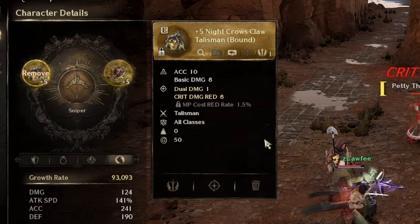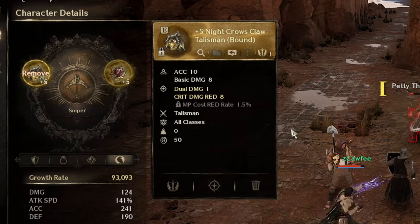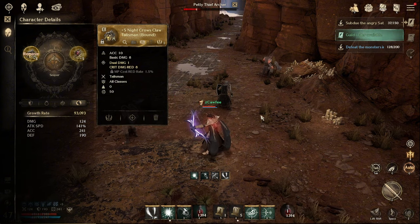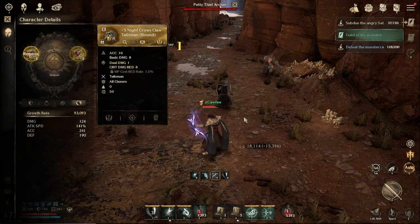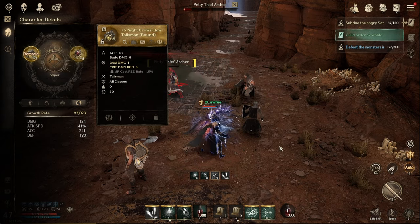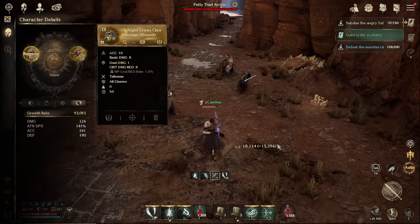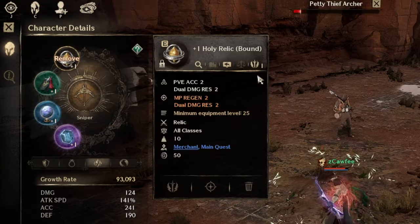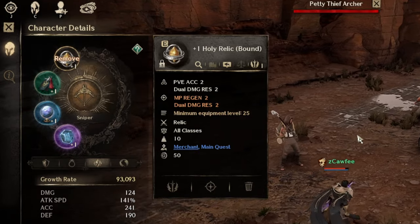The Knight Crows Claw Talisman gives you basic damage plus accuracy. In my case I've been very unlucky — I've tried so many times but the highest enhancement I could get is plus five. Still, it depends on your luck; if you achieve a higher enhancement you will get higher accuracy and basic damage.